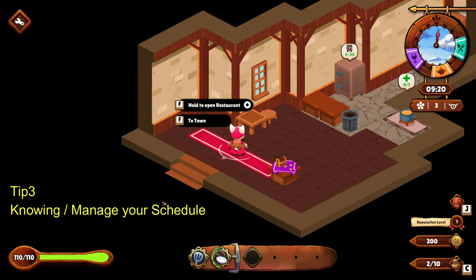Another thing I want to talk about is when to open the restaurant and when to go into the dungeon — it's about your schedule. When you wake up, the first thing in the morning is 9am. As you can see, the clock is ticking. You can see there's a lunch rush, a tea time, and a dinner rush. So we have three rush times. The problem is the game really doesn't tell you any kind of schedule.